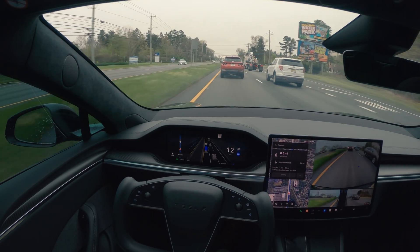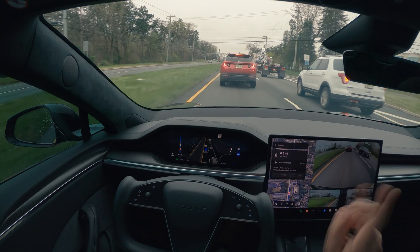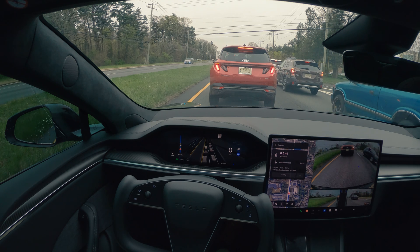You can notice that it corrected itself — it was drifting toward one side and the autosteer corrected it back to the middle of the lane. Our turn is coming up. Let's see how this thing is going to make a U-turn.